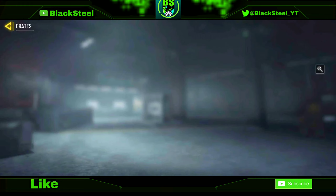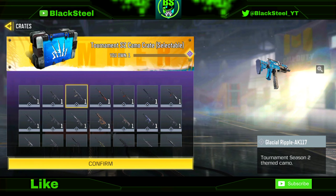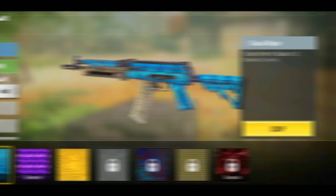Then I opened a selectable crate where I selected the AK-117. So here it is — the AK-117 Glacier Ripple camo.